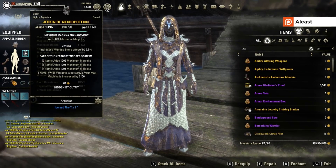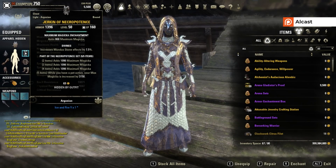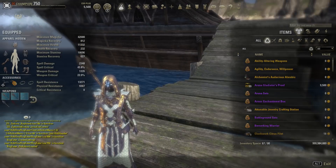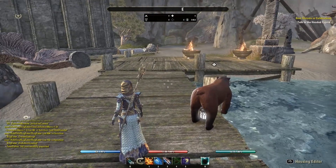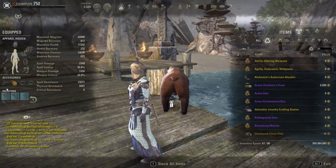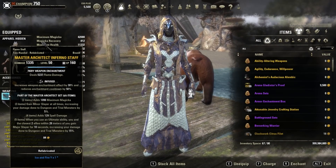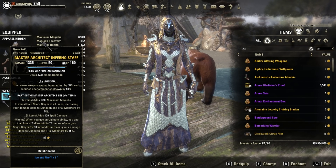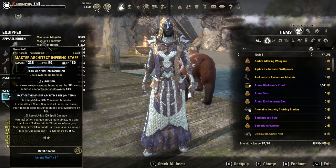Magicka Wardens: you also want to run Necro, and then we use Master Architect because you kind of need the bear — without the bear you lose a lot of damage. However, if you want, you can also run Seroria. Keep in mind that on a Magicka Nightblade you can also run Master Architect; it's just one option.